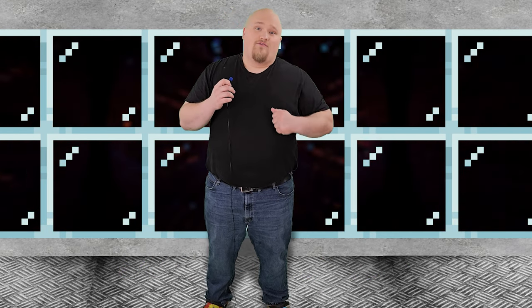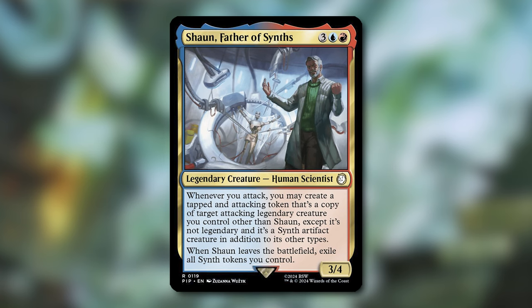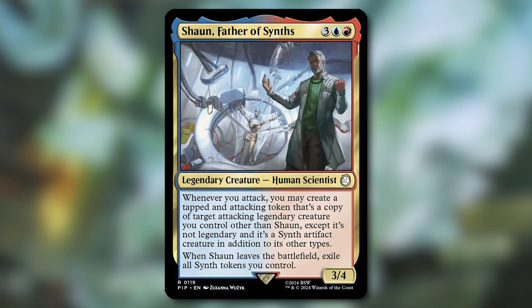This category is going to mostly be more copies. First, we're going to get Sean, Father of Synths. For three blue-red, you get a 3/4 legendary creature Human Scientist that says whenever you attack, you may create a tapped and attacking token that's a copy of target attacking legendary creature you control other than Sean — except it's not legendary and it's a Synth artifact creature in addition to its other types. When Sean leaves the battlefield, exile all Synth tokens you control. If you copy your commander, it'll enter the battlefield as a non-legendary copy and it is also a Synth. Now you can use any of those flicker spells to flicker your commander again — now you'll make a non-legendary token copy of your commander that isn't a Synth.